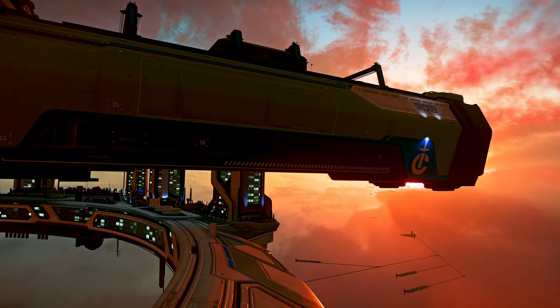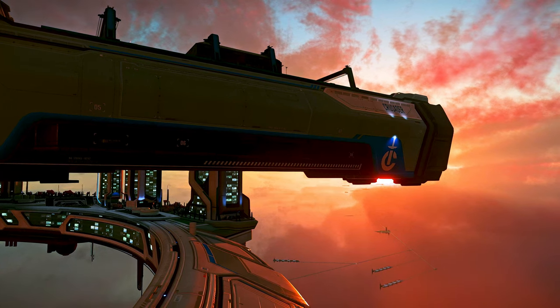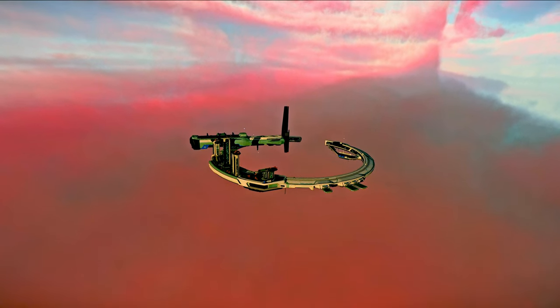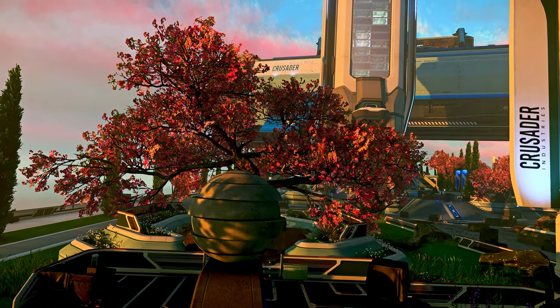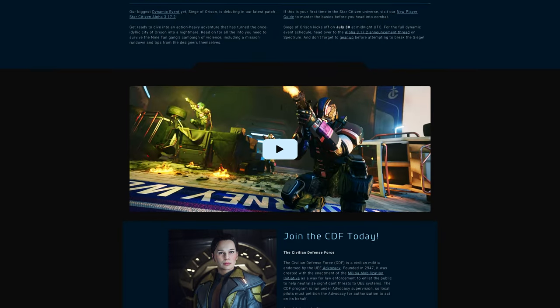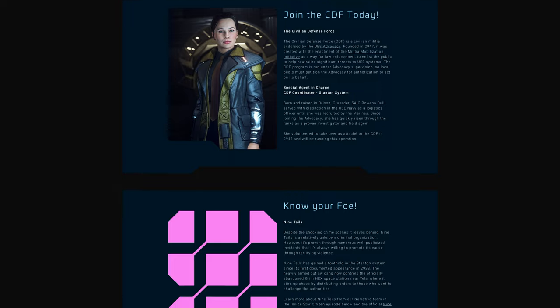The new missions are hosted in the atmosphere of Crusader, just outside of Orison, and can be found on the newly crafted platforms Selenki, Brushwood, Hartmore, and the Admin Center that were added in 3.17. These were originally part of the Siege of Orison dynamic event, which had the community clearing out the Ninetales gang and their lieutenants from all four platforms.